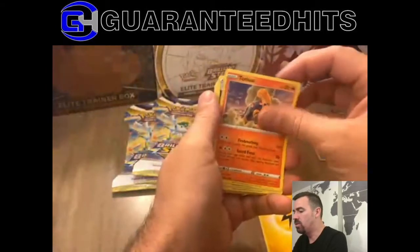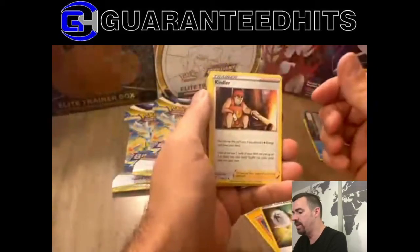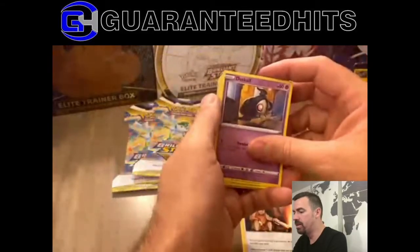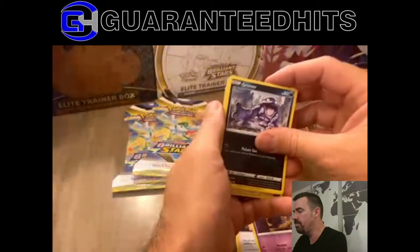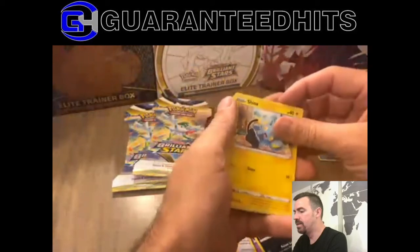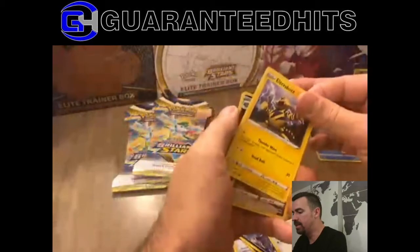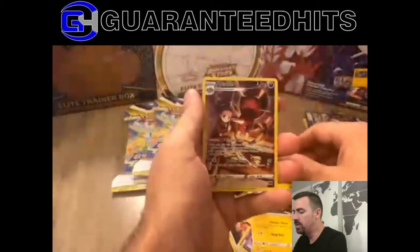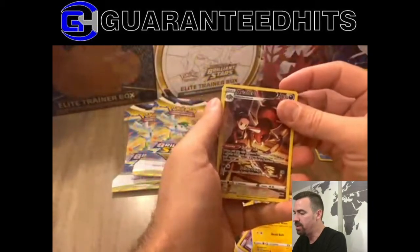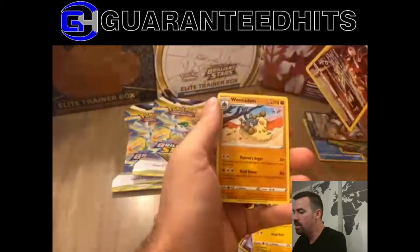Energy, Torkoal, Double Turbo Energy — just got two of those. A Kindler — we actually just pulled the rare version of the holo Kindler. Duskull. Jinx. Budew. Electabuzz. Oh, nice — Aerodactyl! We pulled this card before but not on here. We just pulled this card about last week, but that's probably the best pull we've got so far. And Wurmple.